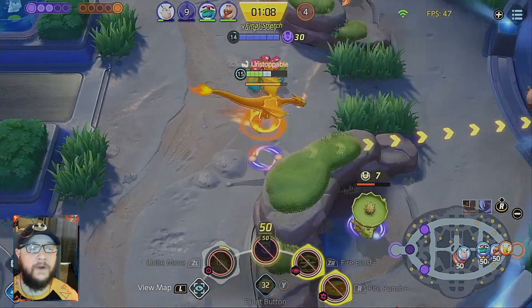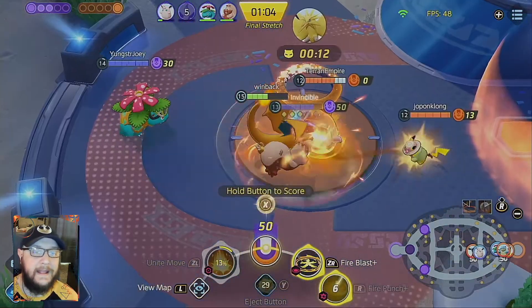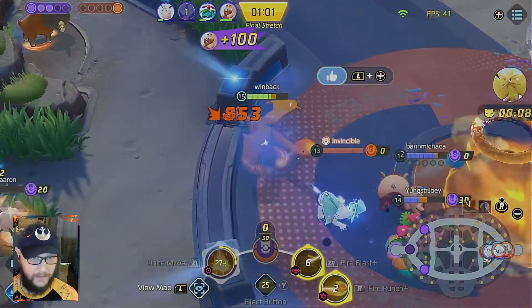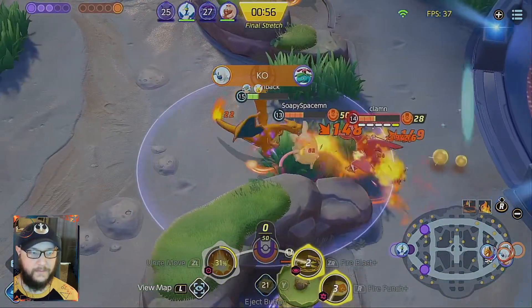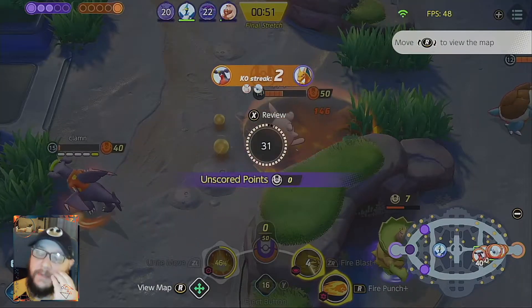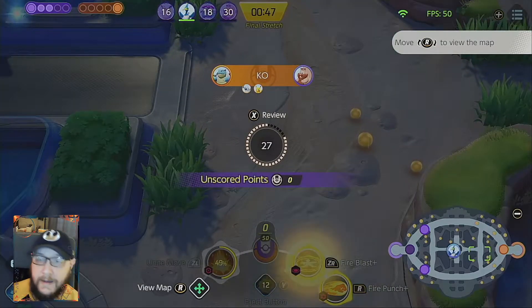Now we're just gonna fly over all the terrain with our speed from our Unite move and show the enemy team everything directly in their base. And then — no, we're dead. We're definitely dead. This is how I die. I can't believe he didn't burn to knockout. The Fire Blast did not ignite him.